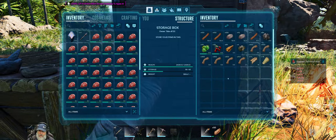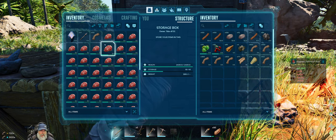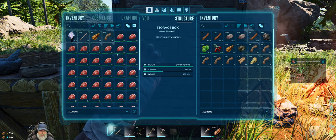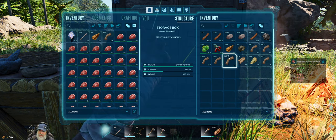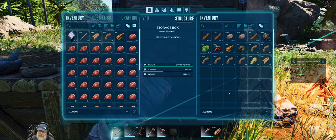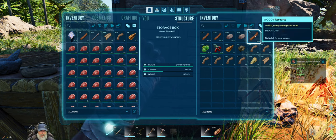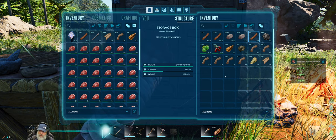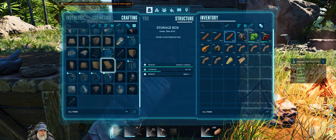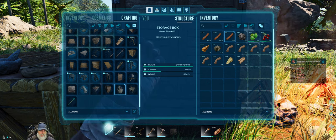Do we have everything we need? We're going to need 40 fiber, 5 flint, 65 hide, 20 wood, and the rest stone — which we have enough of. Let's make the refining forge. Excellent! Let's put all this stuff back in here for the moment and place this. Can it go on the ground? No it cannot.